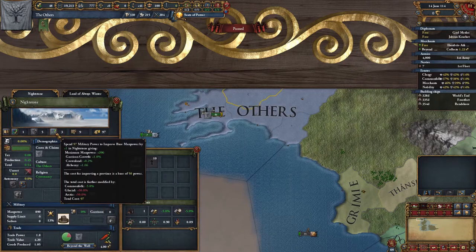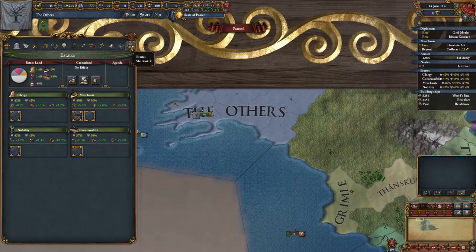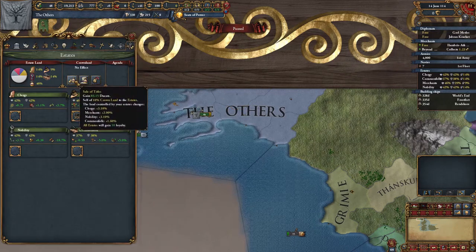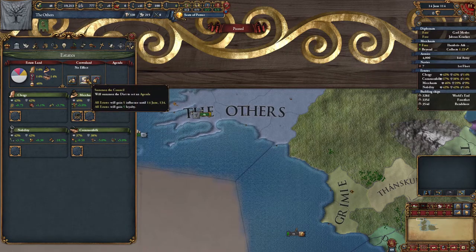Time to add 500 troops to the manpower reserves and a trip to the estate screen once again. Sailor titles wouldn't generate that much revenue, so we can hold off on that. Let's summon the council again and see what we can do.